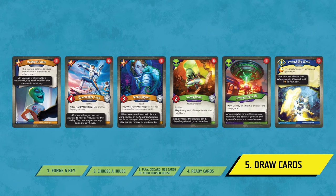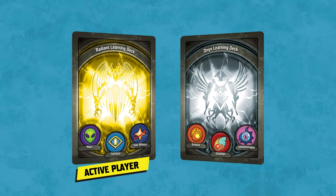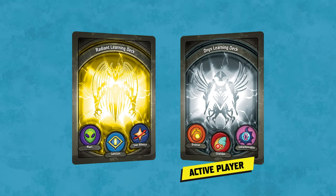We will revisit these steps and explain them in further detail throughout the tutorial. After the draw a card step, your turn is over. Your opponent now takes their turn, and so on, until one player wins the game by being the first to forge three keys.